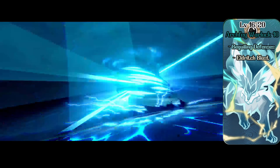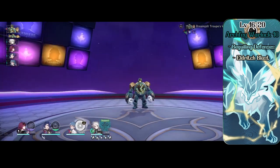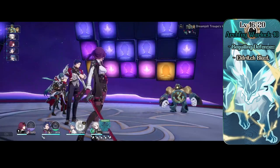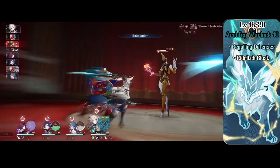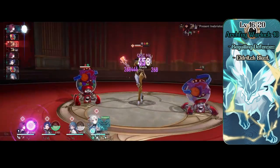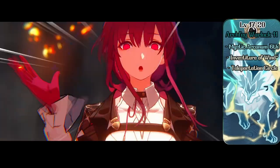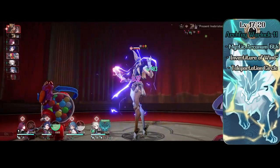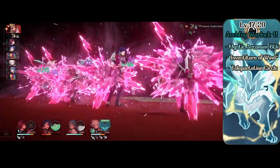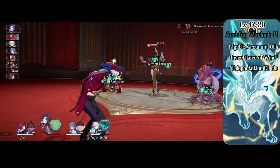At level 10 Warlock, Faischau gets Beguiling Defenses, making her immune to charm effects. When she takes damage she can use her reaction to take half instead and force the attacker to make a save or take the same amount she took — usable once a day or with a spell slot. She also gets the cantrip Eldritch Blast. Level 11 Warlock gives her Mystic Arcanum, letting her learn a 6th level spell cast once a day for free: Investiture of Wind. She also picks up the 5th level spell Teleportation Circle.